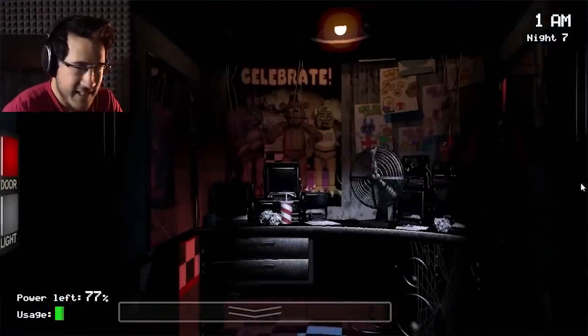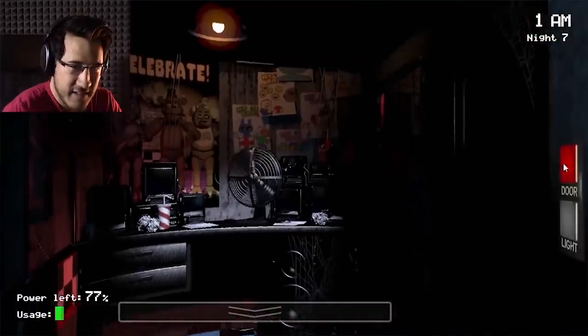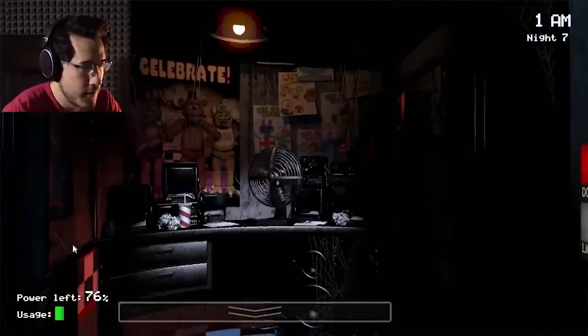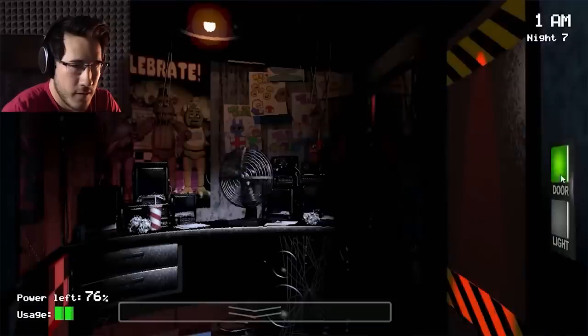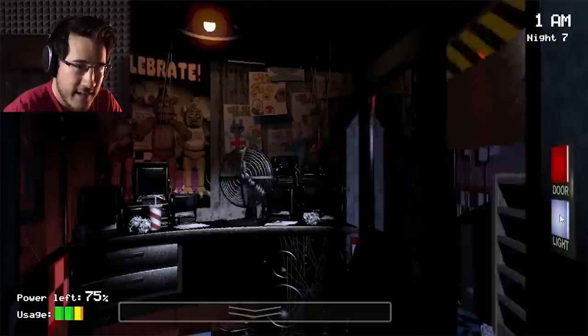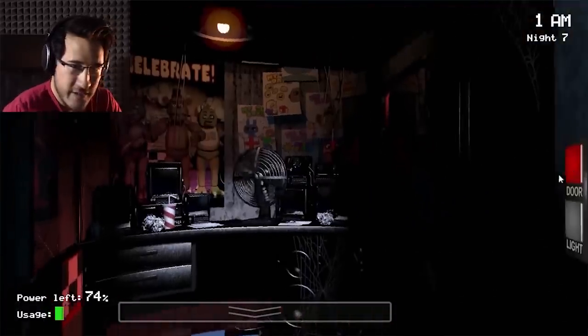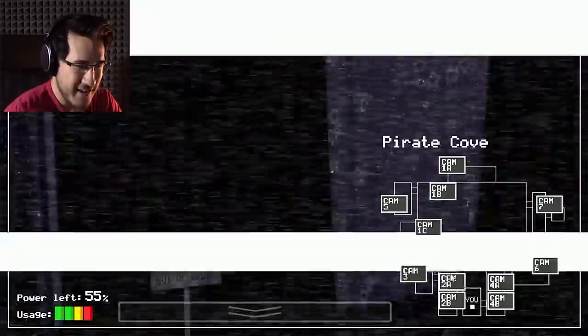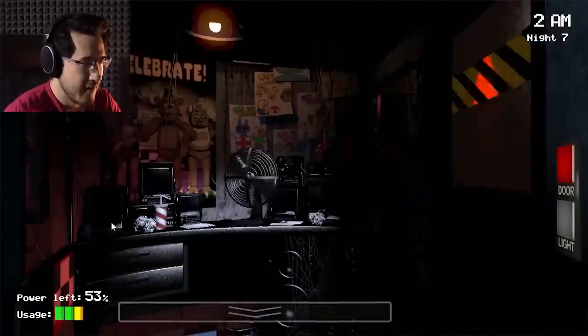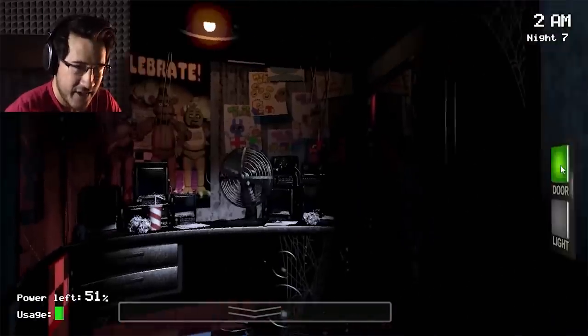Every successful movement opportunity will advance Foxy one phase closer to attacking, but his greatest weakness is the cameras themselves. While the cameras are on, Foxy goes into a state that we'll call locked. While in a locked state, Foxy will automatically fail all of his movement opportunities, regardless of what random number he pulled or what his AI level is. He'll remain locked the entire time the cameras are on. However, when you finally turn the cameras off, he doesn't immediately spring back into action — he'll remain locked for a random amount of time ranging from around 0.83 seconds to around 16.67 seconds.